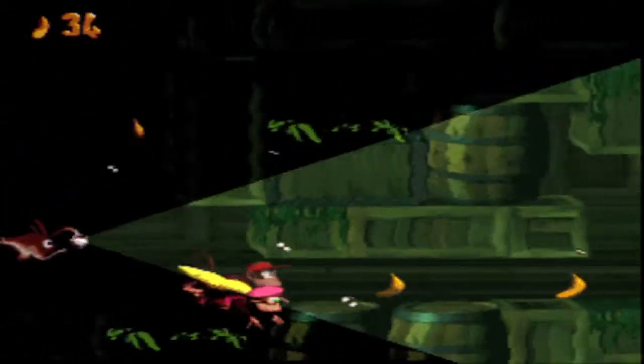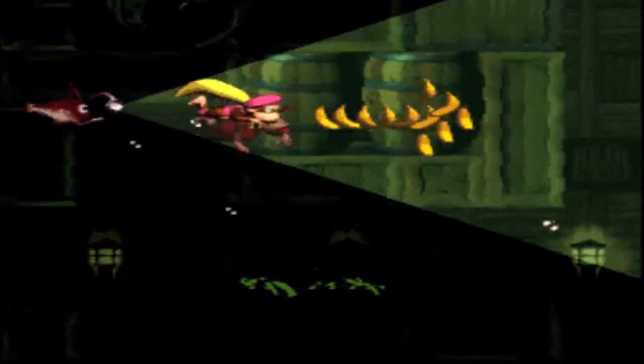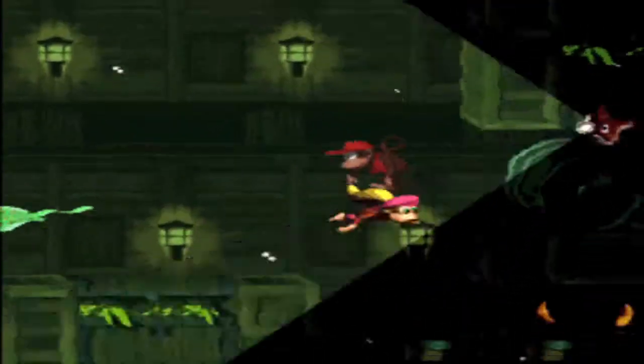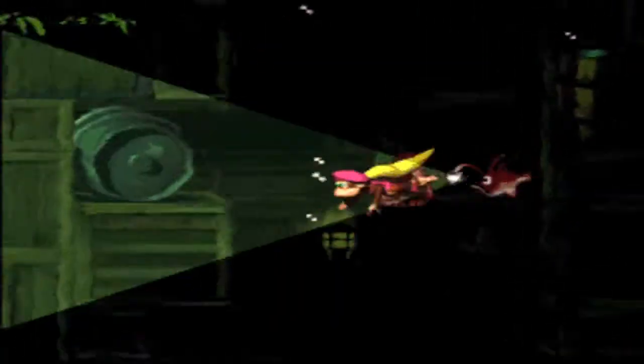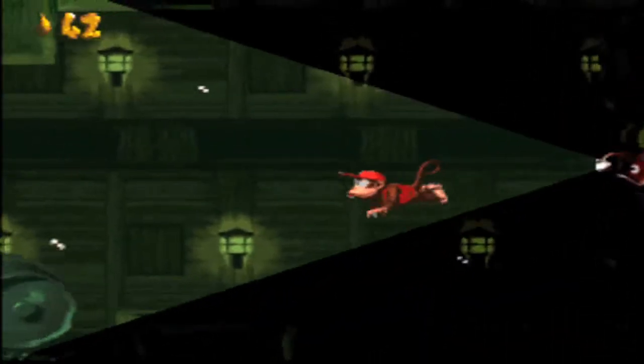If you see that little Kremling there, it's going to suffocate and die. Now, to replace Squawks in this level, we have a new Animal Buddy — Glimmer. He's a fish with a light on his head. I think anglerfish. So he will be helping us through the level. I was going to say it doesn't flash when you turn, but it still does.